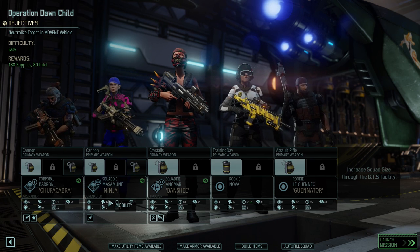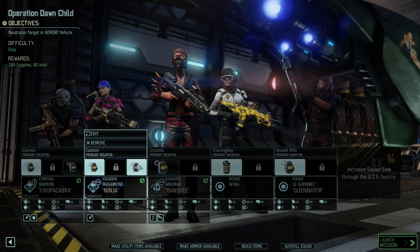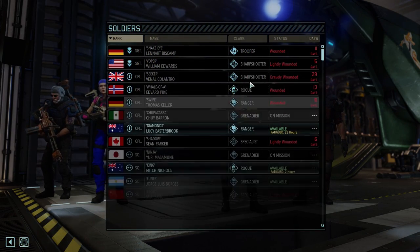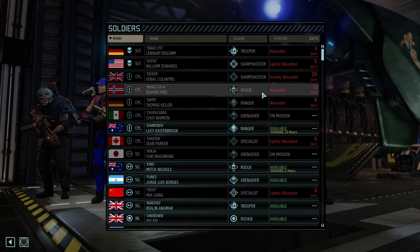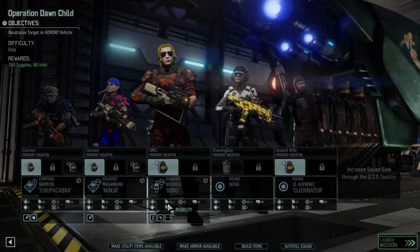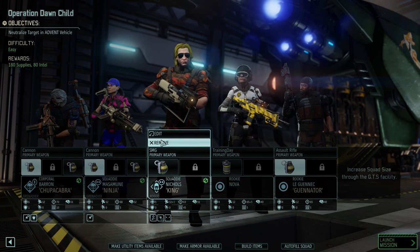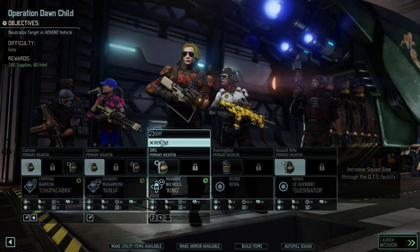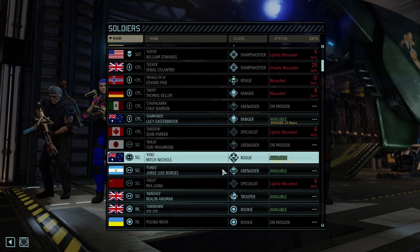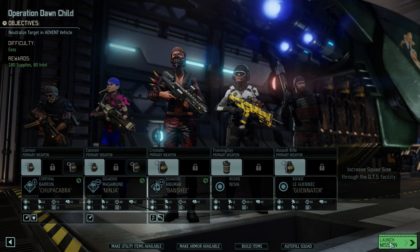I'm also trying to decide if we want to give this PCS chip to anybody here. It wouldn't be bad, but we do have somebody — I think it's our Rogue who already has additional movement. Maybe it's best we stack that further. I don't know if that's the right idea, or if we should give it to somebody else. We're not going to bring that Rogue anyway, so for now we'll just hold on to it and make our decision later. Here we go.